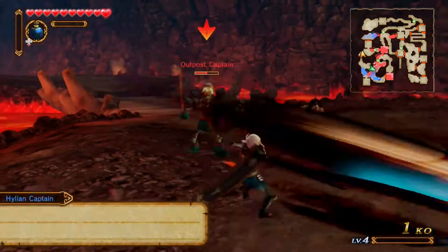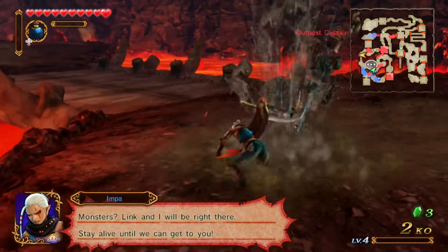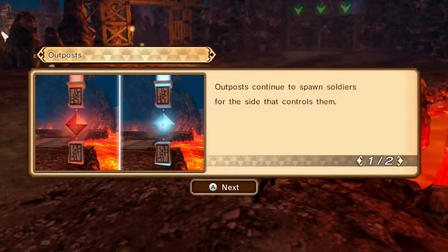That's the problem with the gamepad. What's the other button? That was combo buttons. I'd much prefer buttons to controls like that. I was trying to do it with the stick but it just wasn't reacting. Outposts continue to spawn soldiers for the side that controls them.